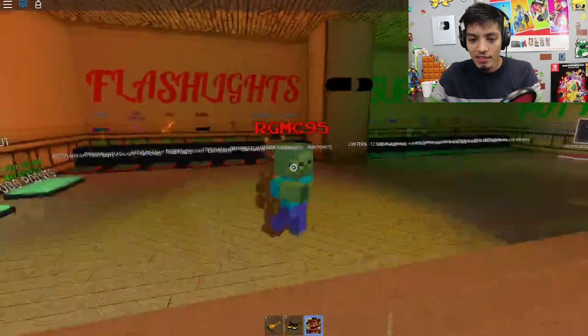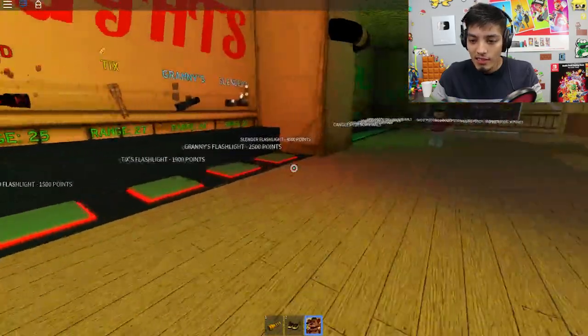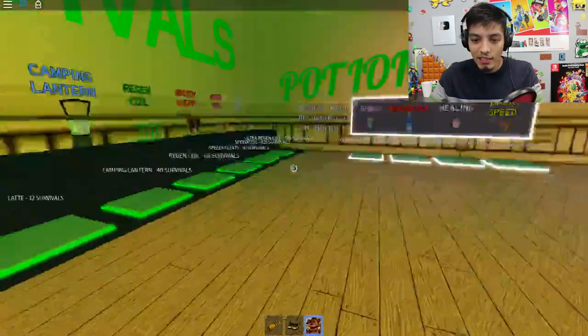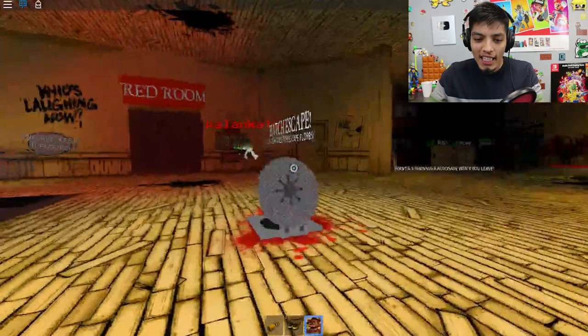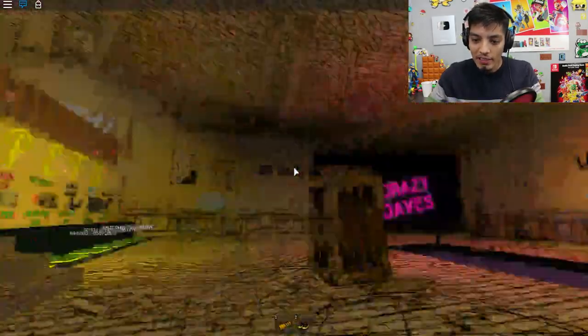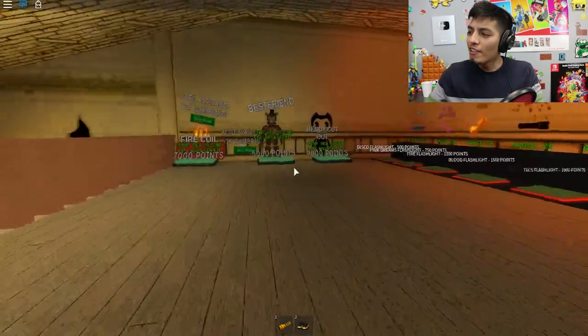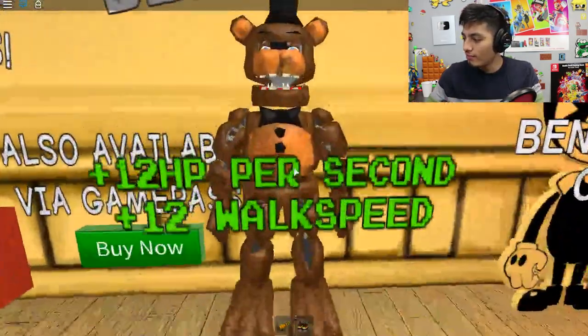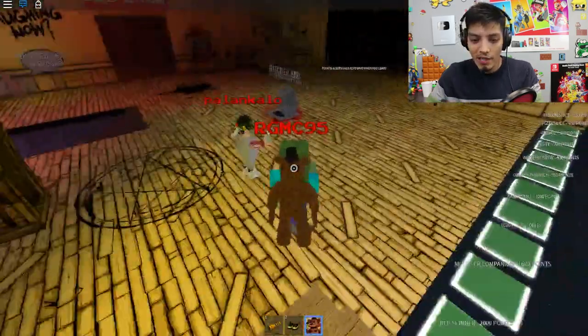Oh my god, the Freddy flashlights - there's a lot of flashlights now, this is crazy. Hey, you want a Freddy bro? That's just a floating head! Here, take the Freddy man, you can have it - I know you saw me carrying my Freddy. Okay so let's head out to the elevator even though it's about to finish.